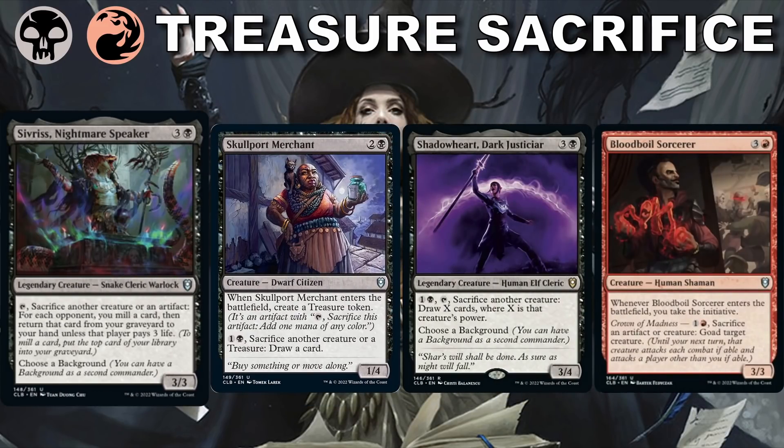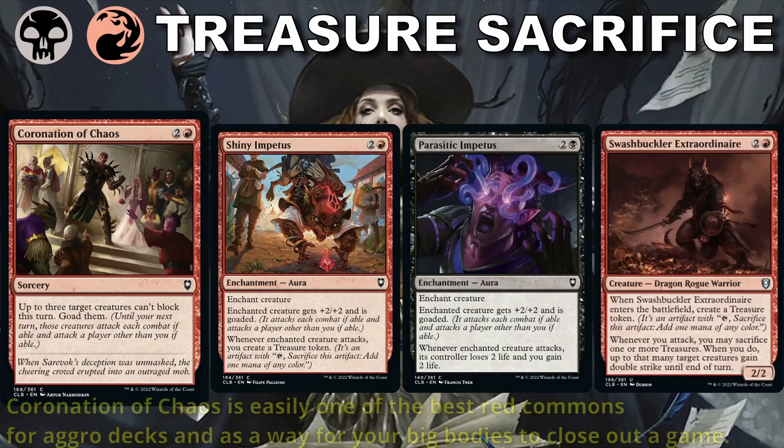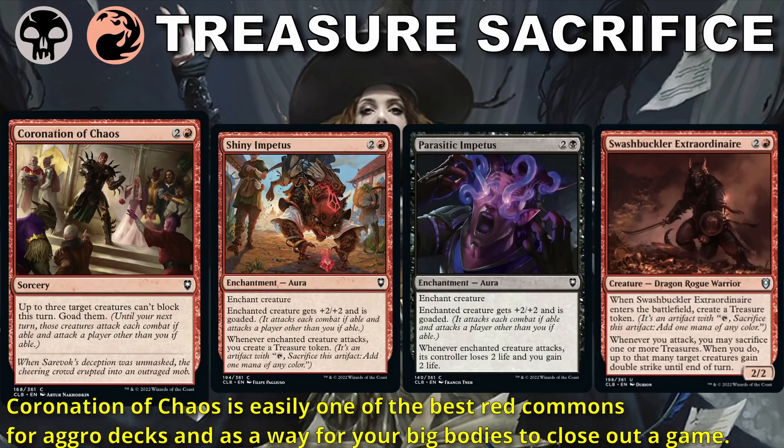Good sacrifice cards and synergies you can find include Sifris, Skullport Merchant, Shadowheart, and Bloodboil Sorcerer — who is so good because goading creatures is so good in multiplayer games and something we must do to keep the heat off us. The best thing about red in the set is all the goading options. Goading will be essential in four-player pods because it makes your opponents attack each other, which opens up good attacks for us while preventing us from being hit back with their biggest creatures. When drafting, look for cards that create treasures, care about creatures or artifacts going to the graveyard, and goading.